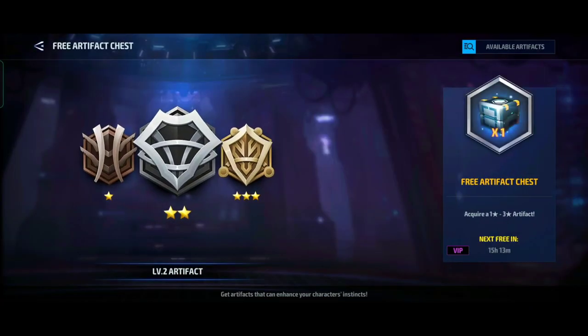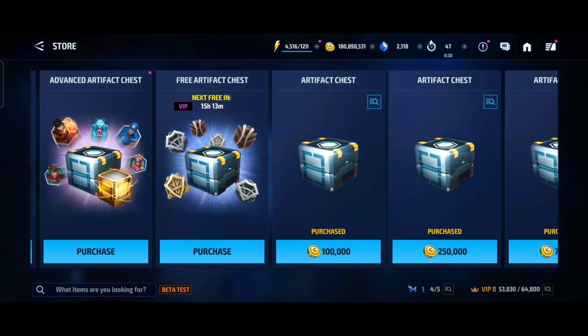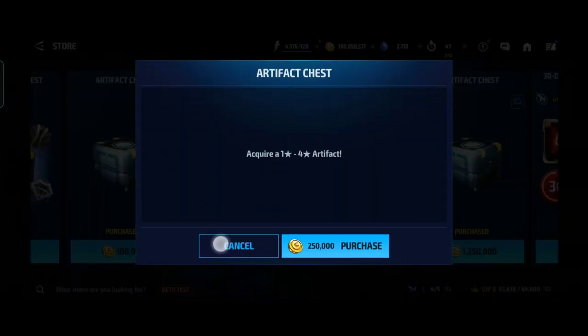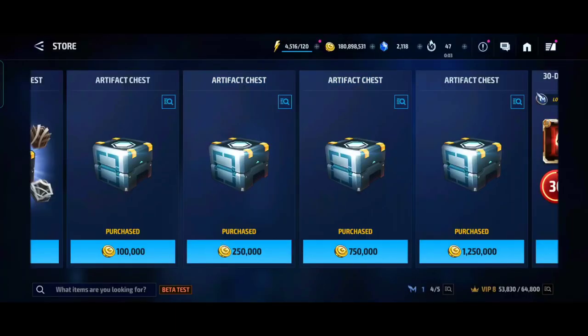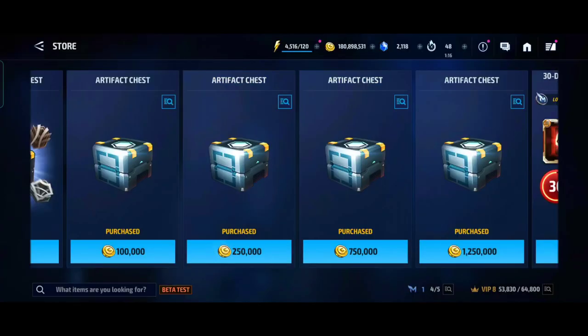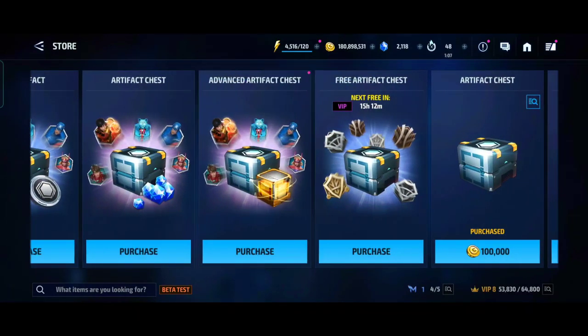There's also a free artifact chest you can get every single day — higher VIP means shorter cooldown than 24 hours. Additionally, there are artifact chests purchasable with gold: one-to-four star for 100k gold, 250k gold, 750k gold, and 1.2 million gold. Even though they all give one-to-four star, buying more chances increases your odds of getting a higher-rank artifact.